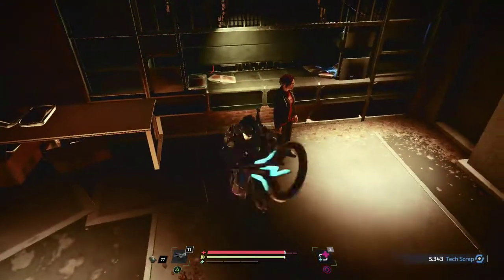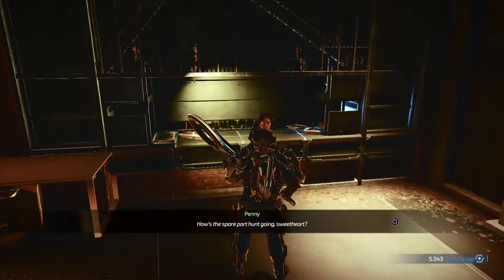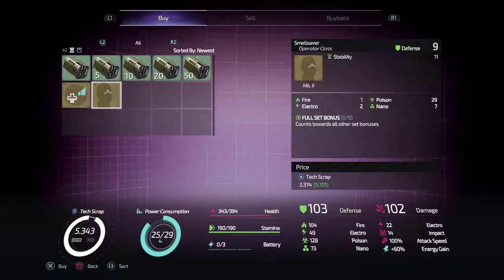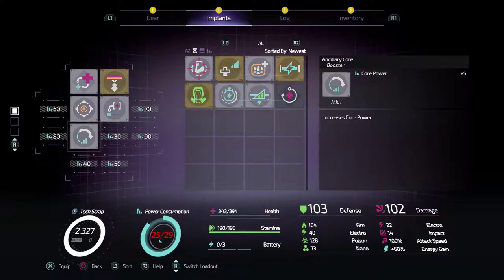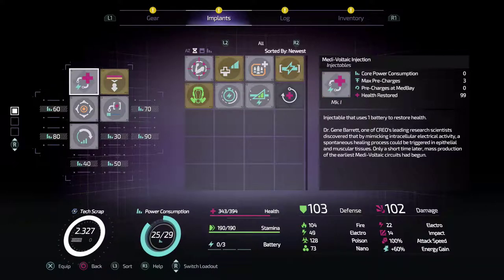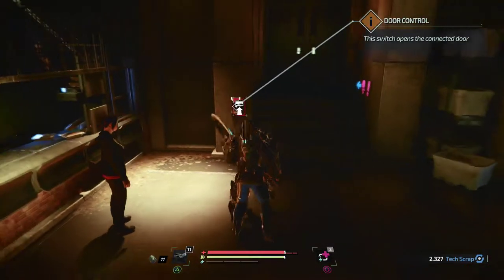We'll leave it for now - actually no. Six power consumption and 20% energy gain when you are low health - they're both pretty nice. Actually, do you know what, I should probably get both of those just so I've got them. I don't want to take out my heal, so we'll probably wait until we get a bit more of an upgrade on the rigs before we slot them in, but we've got them now so we don't have to worry about that.